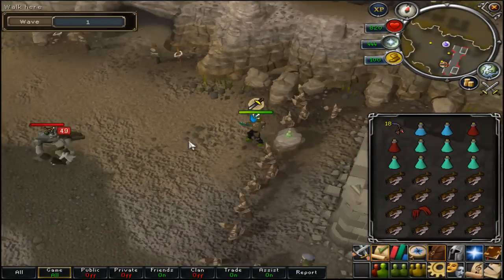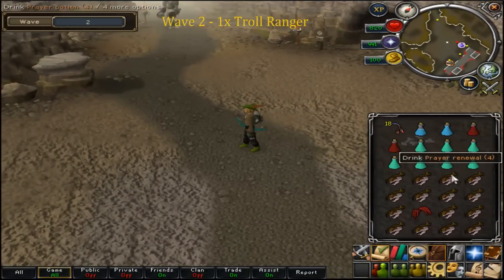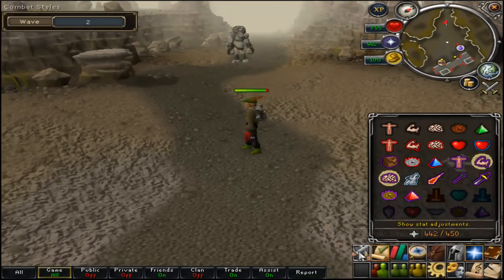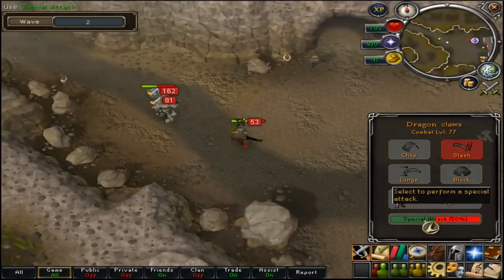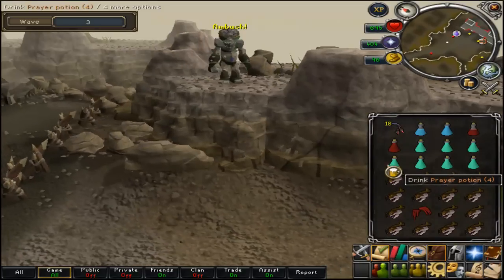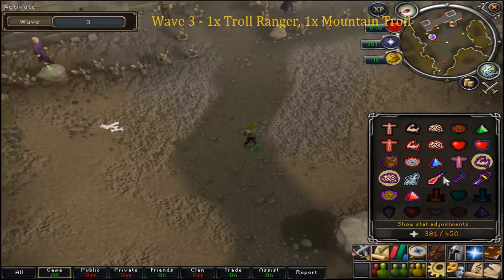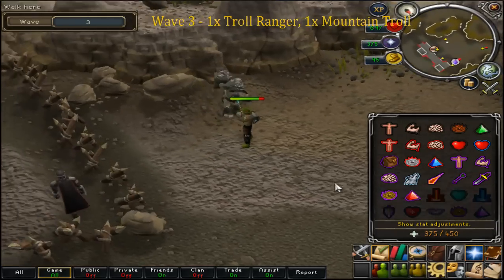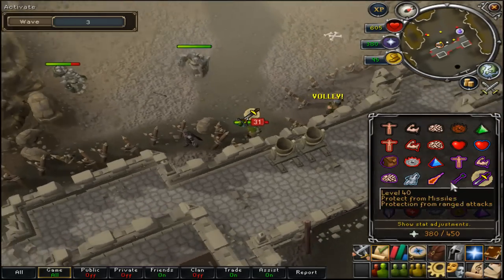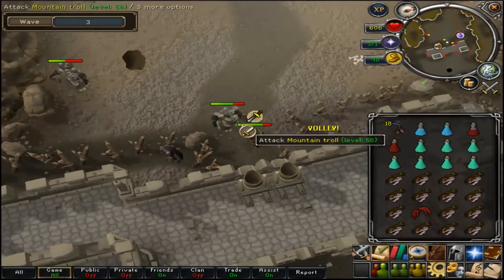This thing here is your supply table. If the trolls get close you can lure them to the supply table and that wall, and they will get hit for a lot of damage - it's a good tactic in later rounds. As you can see I'm using my spec. You can use the table about four to six times per round to restore your spec bar, health, and prayer, so in these low rounds you can just use your spec continuously.